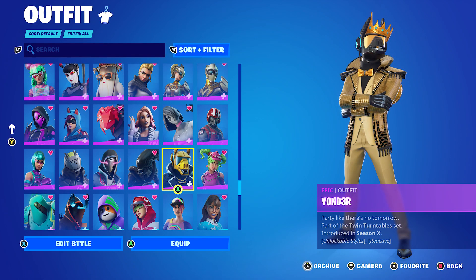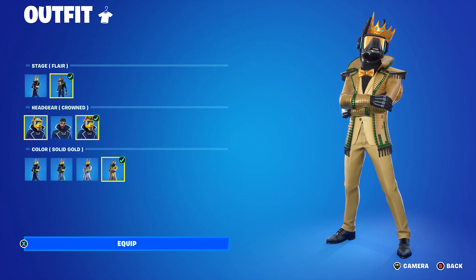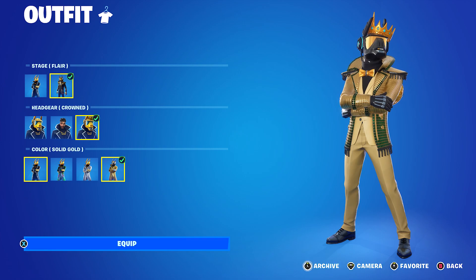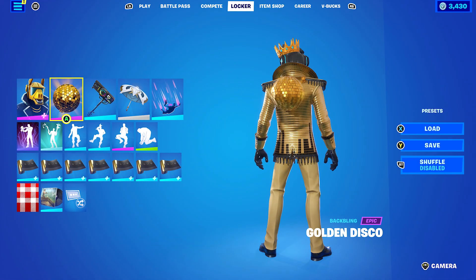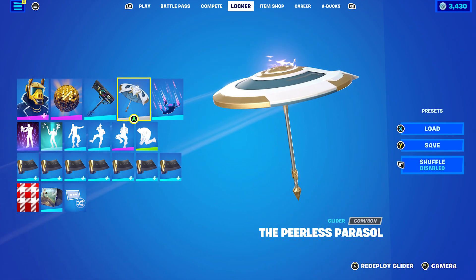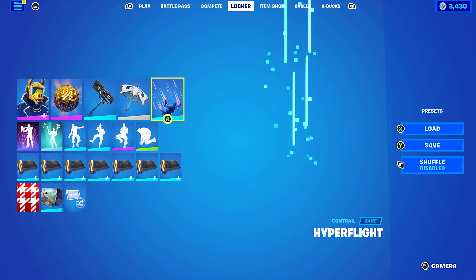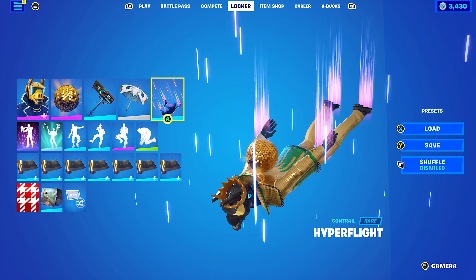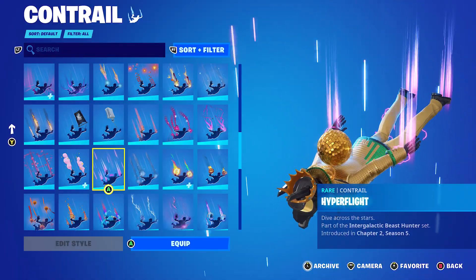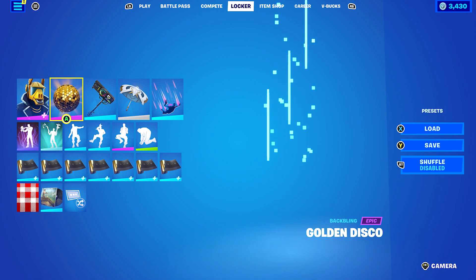I decided to use Yonder, which is from chapter 1, season 6 — basically a reskin of the DJ Yonder skin. The style I went for was Flare, headgear crowned, and the colour was solid gold. Back bling is the Golden Disco. The harvesting tool for every combo is the Smash Up. For the glider I used the Peerless Paracel, but you can use any umbrella glider. The contrail is Hyperflight from chapter 2, season 5, and the wrap is Gold and Black — very nice with the gold edit style of Yonder.